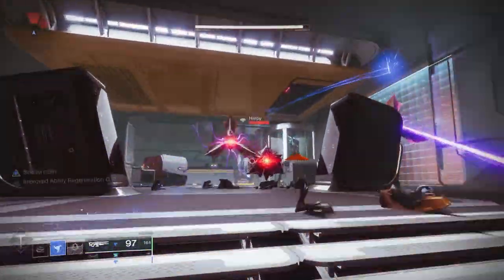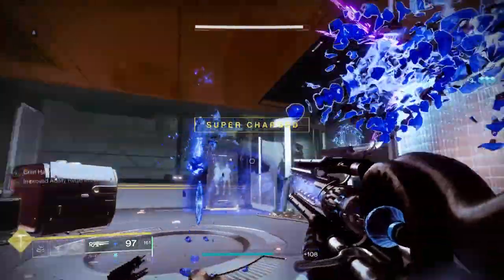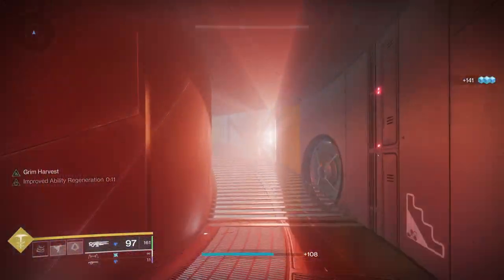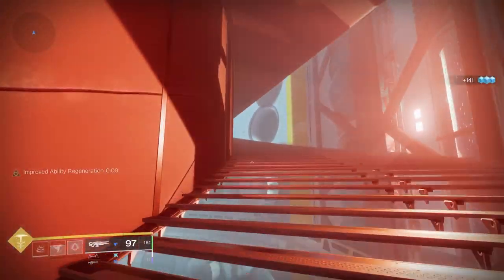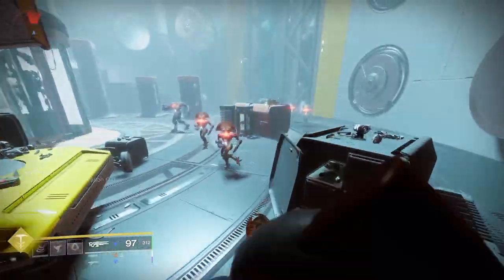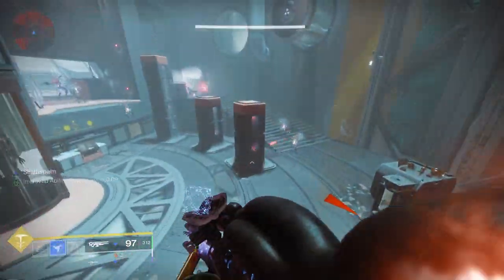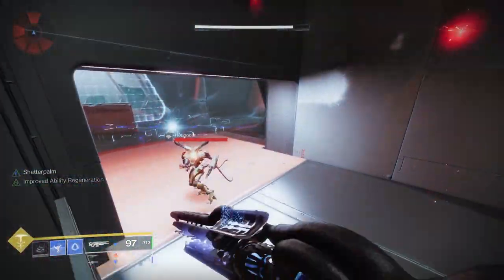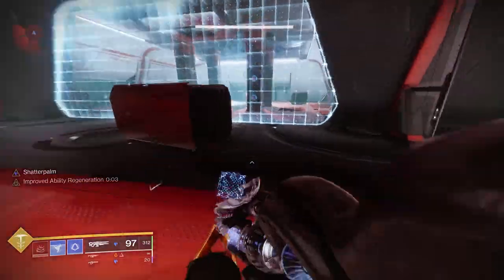The weapon itself is a stasis trace rifle that will generate a slowing burst around a defeated target. What the Catalyst does is — when you have a full super, and you have to have a full super to use this — if you do a long press, it will drain super energy, overflowing the magazine and empowering the beam with bonus damage and the ability to slow and freeze targets until the magazine or super energy wears out, or the weapon is stowed.